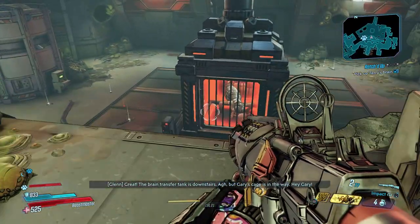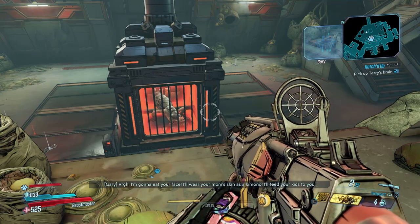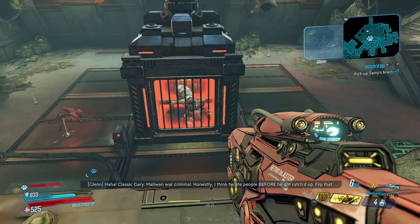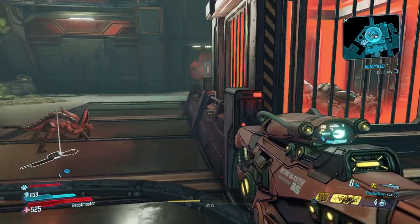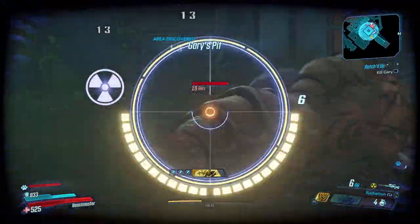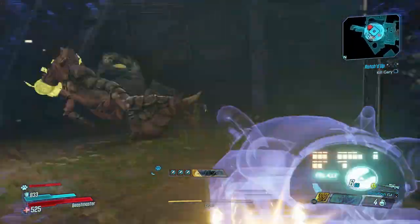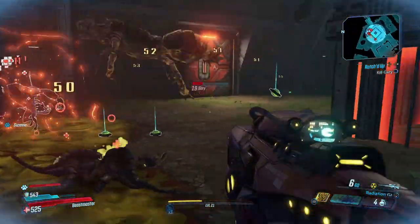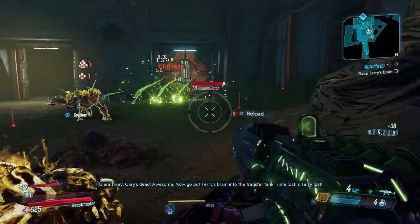The brain transfer tank is downstairs, but Gary's cage is in the way! Hey, Gary! I'm gonna eat your face! I'll wear your mom's skin as a kimono! I'll feed your kids to you! Classic Gary — Maliwan war criminal. Honestly, I think he ate people before he got ratched up. Flip that switch to drop his cage so we can get to the transfer tank. I'm free! I'll guzzle your soul milk! I'll break your toenails! Hey, Gary got out! I'm gonna stay up here and make sure you don't yell at me. Gary's dead! Awesome! Now go put Terry's brain into the transfer tank — time lost is Terry lost!